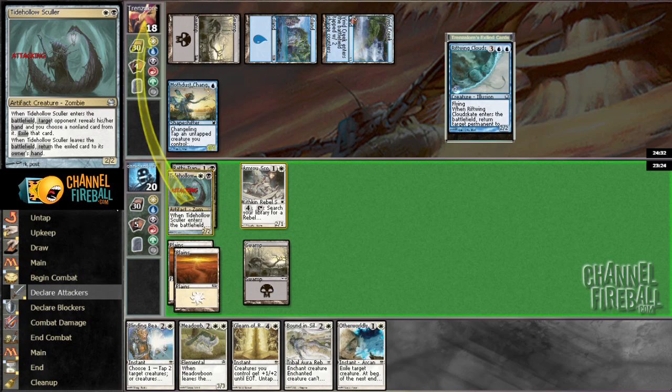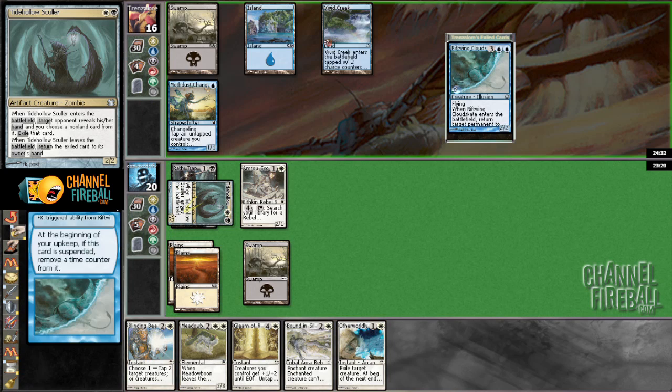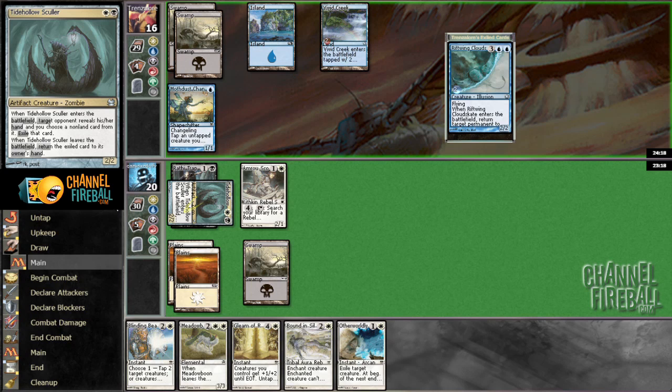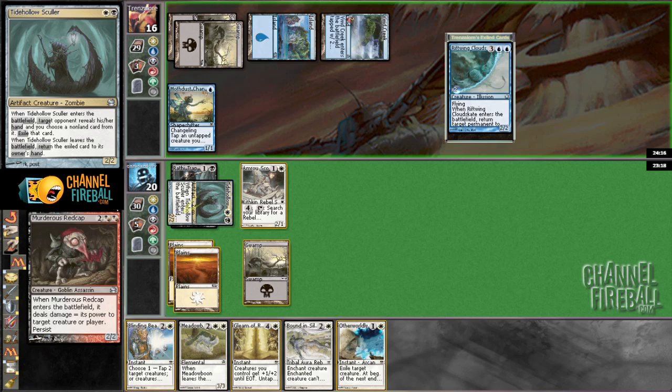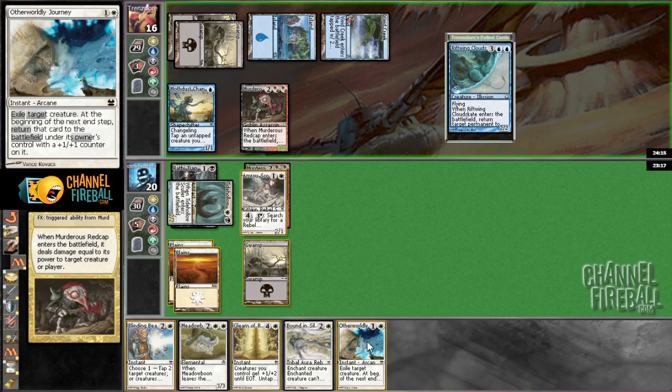I guess that was a fine draw too, but whatever — if he Redcaps, I'm just going to Otherworldly Journey. And if he doesn't Redcap, I'm going to cycle Gleam of Resistance. Oh, that was awful! I should have cycled my Gleam of Resistance and played a land. I didn't even think — I was just like, oh, Otherworldly Journey, clearly need to hold that up. No, that was inexcusably bad.